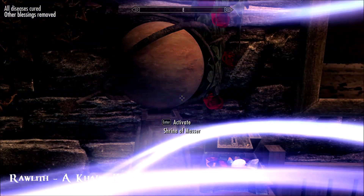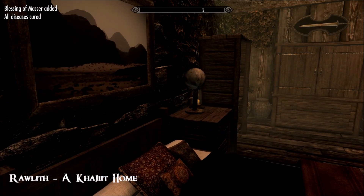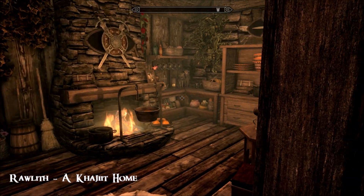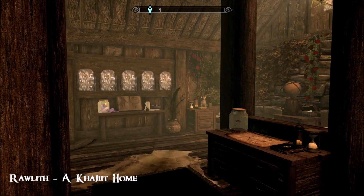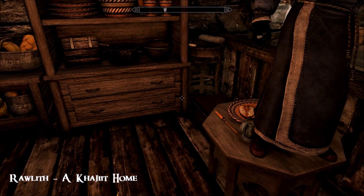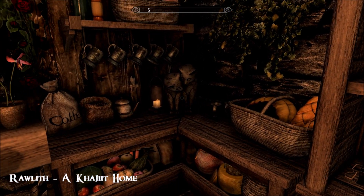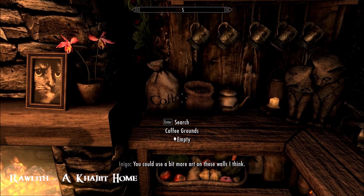Shrine of Massa - that just gives you a bit of a boost to your barter. I like how it's divided up. It's not a big home, but it's really nicely done. You don't feel like you're looking at everything all at once. Nice little table. Cupboard, bait goods. Look at that statue - that's so cute. You could use a bit more art on these walls, I think.